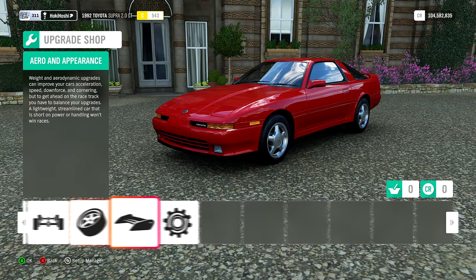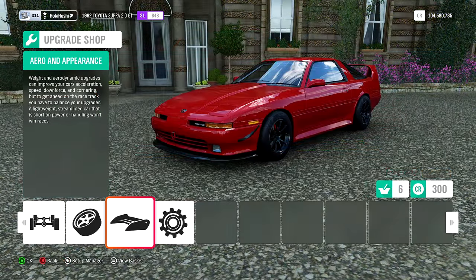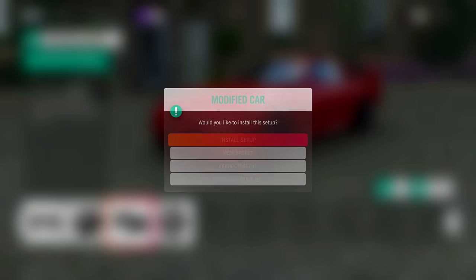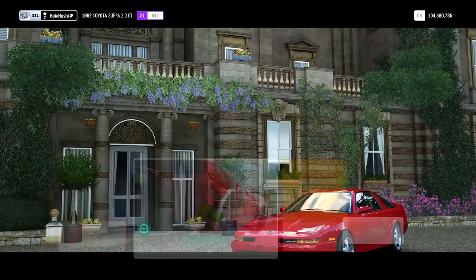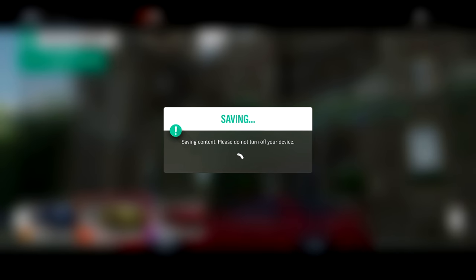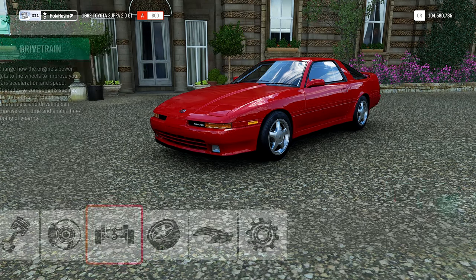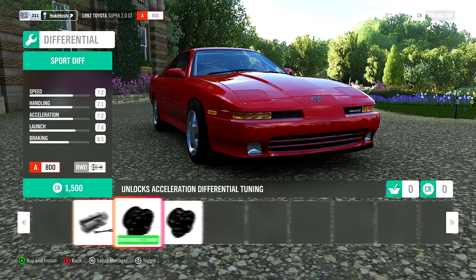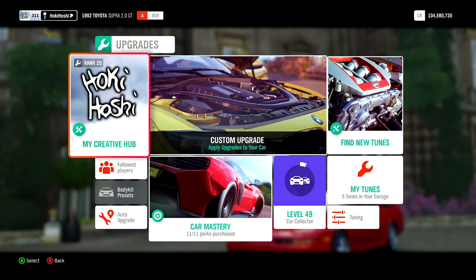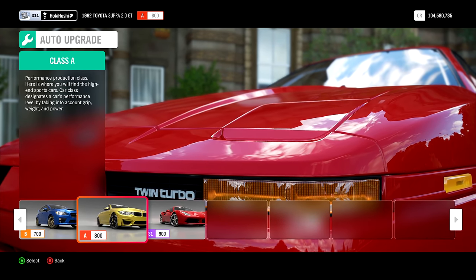Take this Supra, for example. It starts in C class. You can swap the engine and give it tons of upgrades and power, but that makes it pretty hard to handle. And since it now sits kind of in the middle of S1 class and not at the top, it won't necessarily be competitive. Instead, we can bring it right to the top of A class — this makes it a nice handling car with good power and grip that won't get smoked by other cars in its class. So what upgrades should you be picking? Well, that depends, and I do have a video all about it. But in general, to start, try to find a balance between power and handling. Picking upgrades that unlock tuning options are also helpful, otherwise tuning screens like these will remain locked. If you don't want to worry about what parts to pick, you can use the auto upgrade feature, which gives you pretty good single player builds. Just don't expect these to be very competitive online, as those builds require a lot of fine tuning.